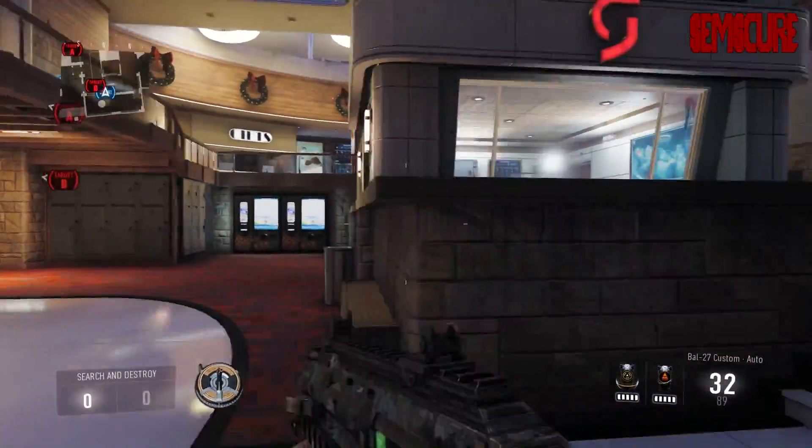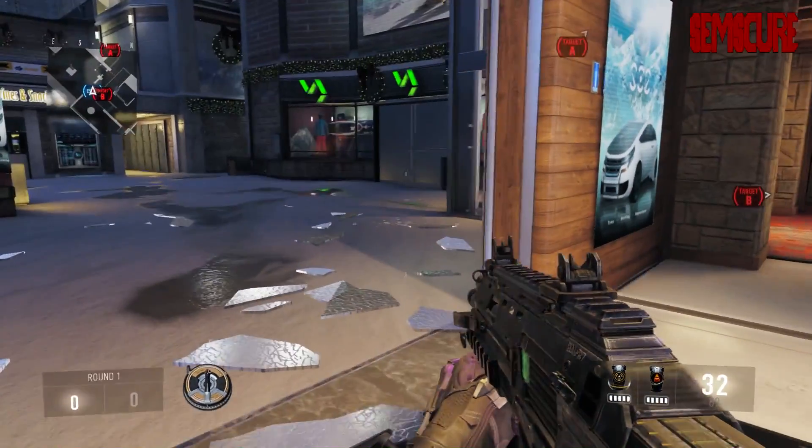There's a spot where you can lay down right here and sound whore B if you're on defense — same thing goes for Solar when you're in that small B building, what I like to call baby blue on Solar. It's extremely similar. I think B bomb is very good — if you can get B down, you pretty much win. A is going to be really hard to get down; it's really difficult to plant. But if you are able to do so, you pretty much win.